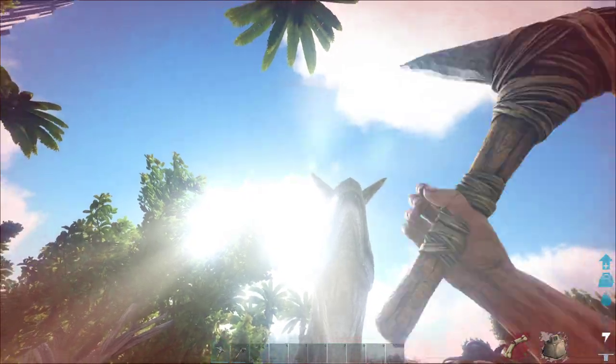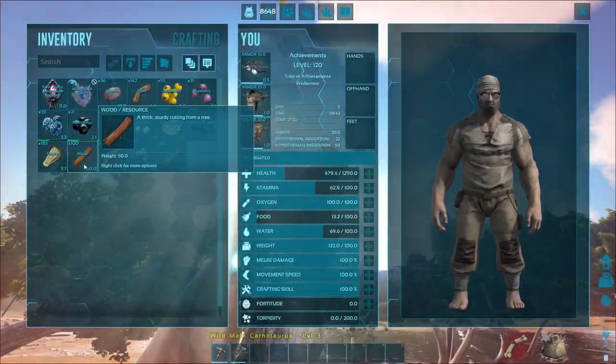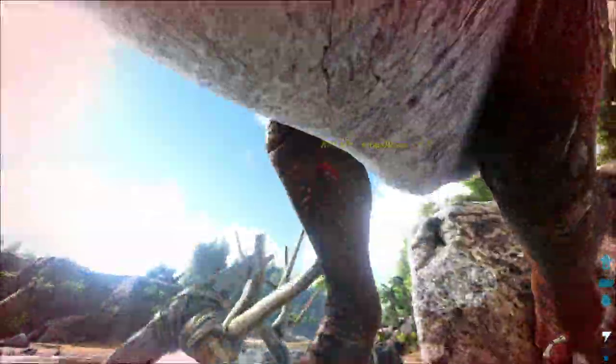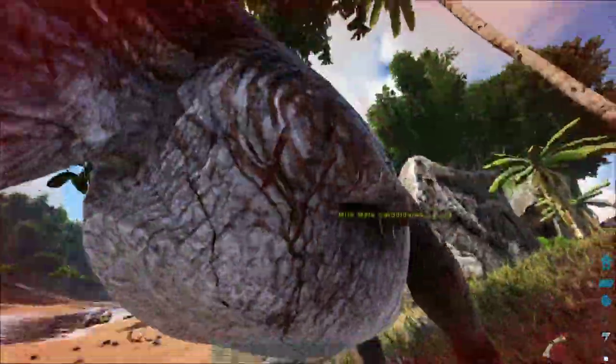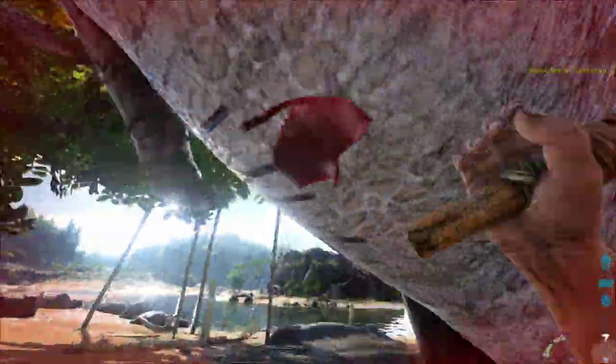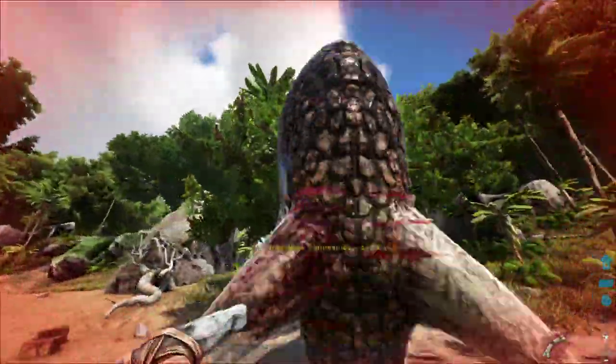This is what happens when you're encumbered. You can hit O to drop stuff. I think I'm going to die. See, if I had a spear, this would be going a lot differently.